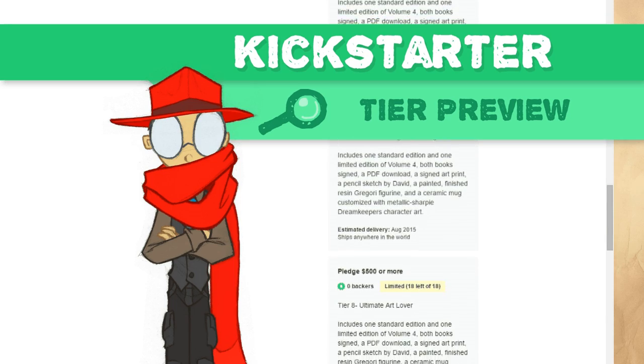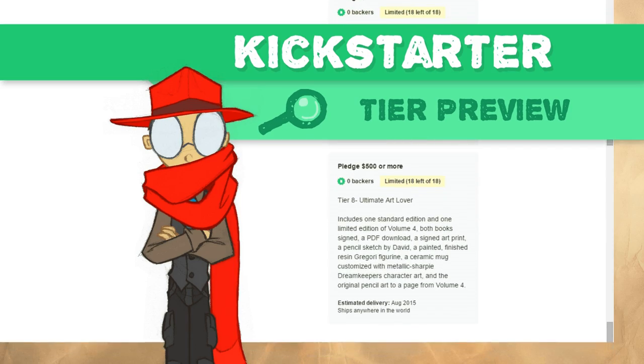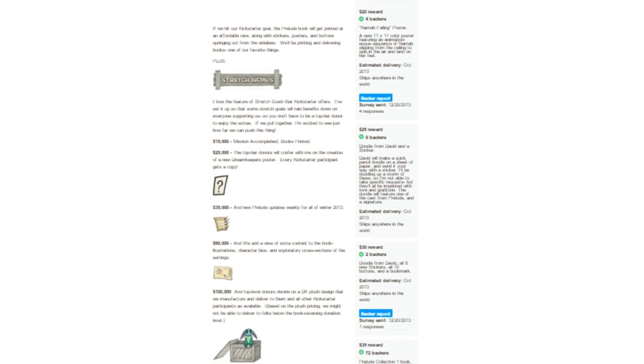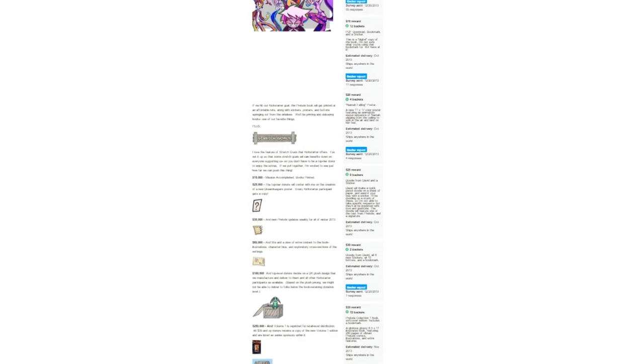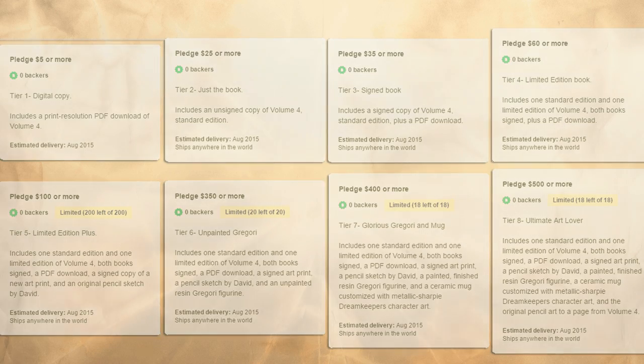The next thing you may notice: we've only got a few tiers — eight to be precise. Our Prelude Kickstarter had tons of tiers. Why the change? Well, for one, I think having tons of tiers is confusing — for me, for you guys — scrolling through dozens and dozens of options, hunting for the only one that has the exact right combination of things you actually want can get annoying, especially when some prizes are limited in quantity. But fear not, we have a system set up so every one of those tiers is fully customizable.